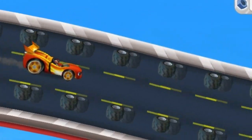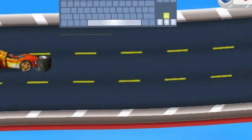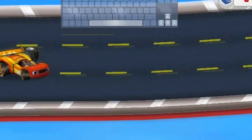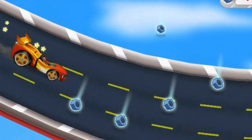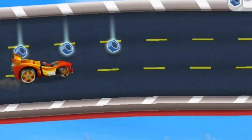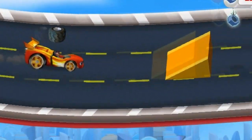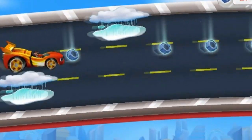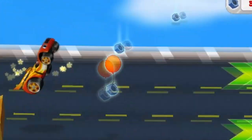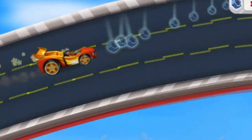Now we need to drive really fast to catch that rotor! Try pressing the up and down arrow keys! Way to go! Now after that rotor! Watch out for things in our way — they'll slow us down! Let's drive over speed boosts for super speed! We need to collect lost bolts along the way so we can use them to reattach Swoops' rotor! Let's blaze!